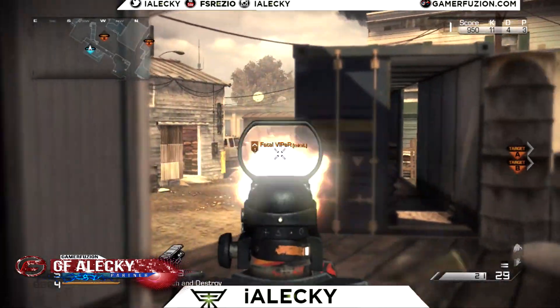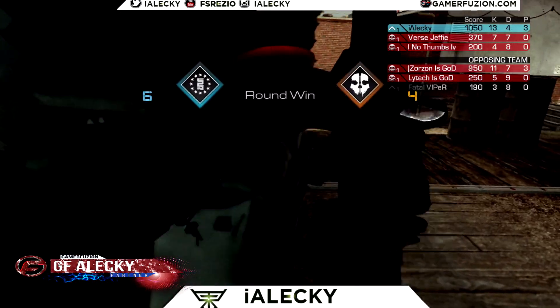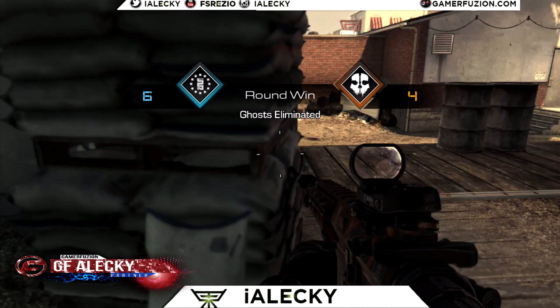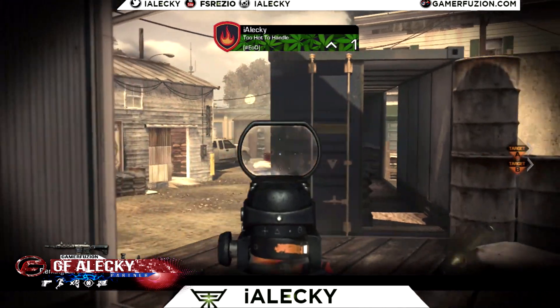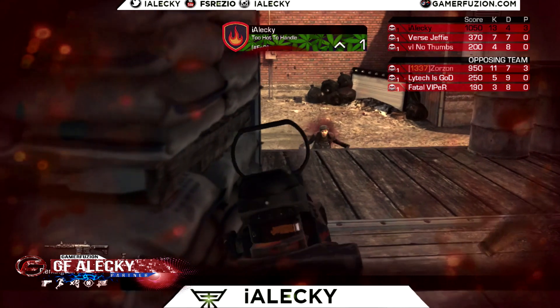I checked my flanks — one of them actually pushes me and I'm able to pick him off. Then this guy challenged me on loading dock; I was able to jump shot him, he missed his shots — he shot under my feet — and I was able to get this win for us. This helped us a lot because we were on like a 5-1 streak, which was really good for our team.